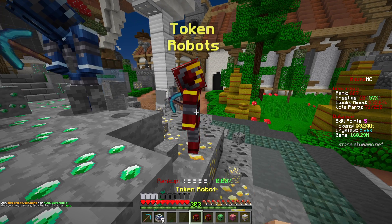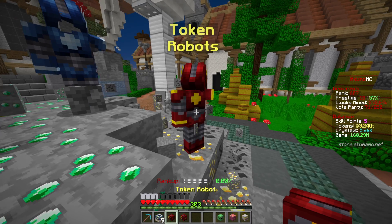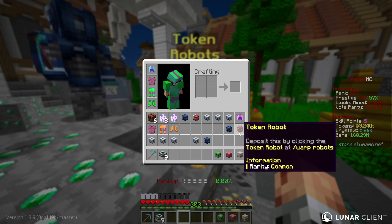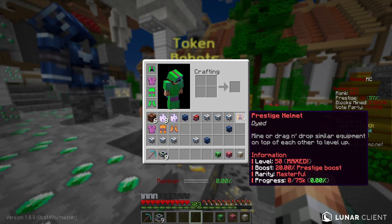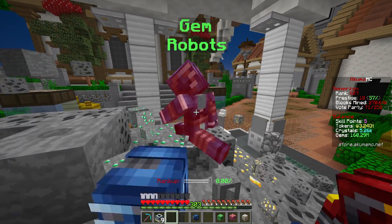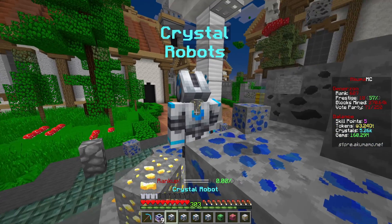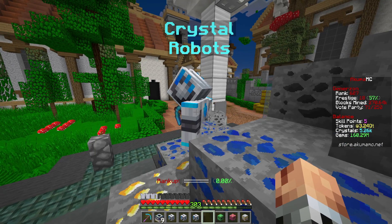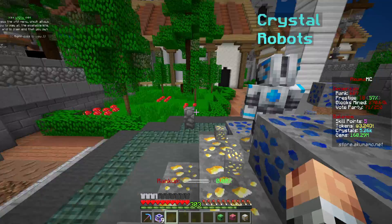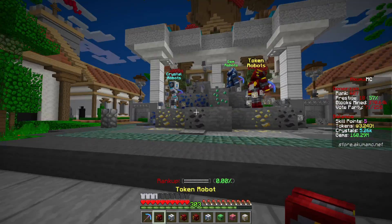Let's get all of these in, and then we can see what our gem income is actually going to be looking like, because we've now added so many more new robots to our collection that this should theoretically be pumping now. This should be a great business and hopefully we'll be making a lot of gems. Unfortunately, obviously we can't really sell gems, so it's really only for my personal gain — but that's okay, we don't really want to sell them anyway. Now we just got nine epic ones, which can only give me epic and legendary. So hopefully there's going to be some gem ones in there.